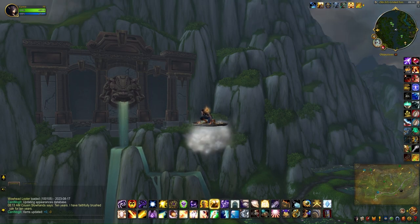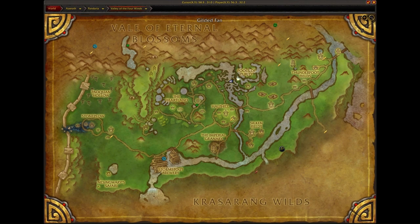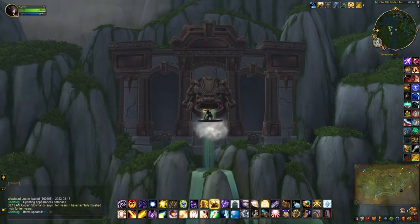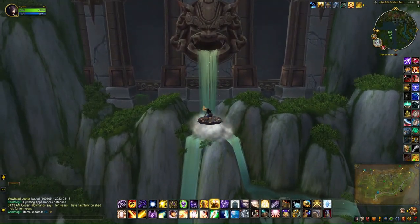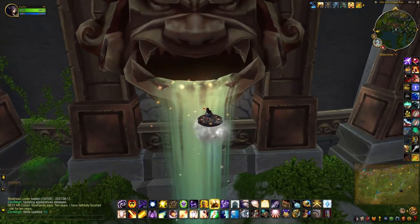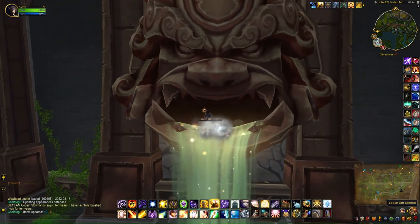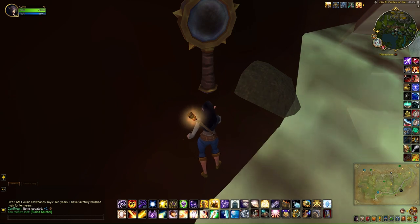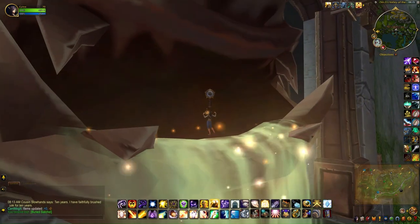The sixth satchel can be found in Pandaria. This is where I am on the large map, in the Belly of the Four Winds. You just want to fly towards this huge gaping mouth, and then as you get closer, the loose dirt mound will appear. You can just click it.